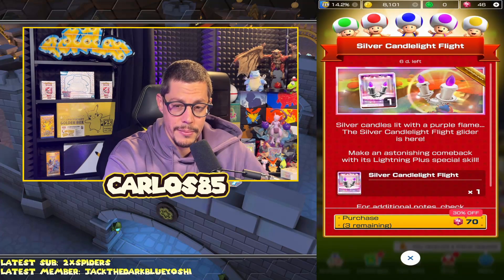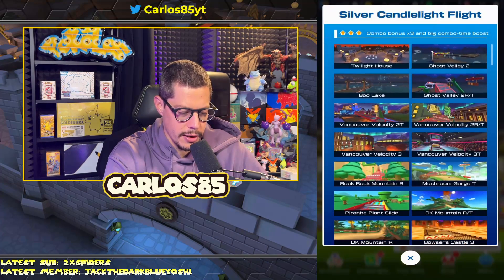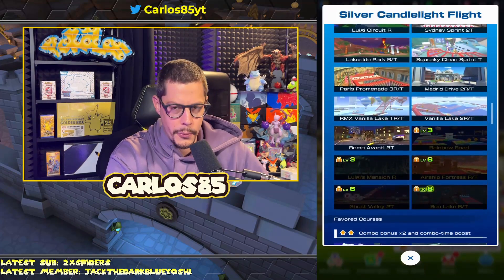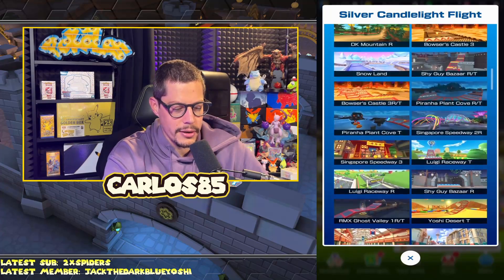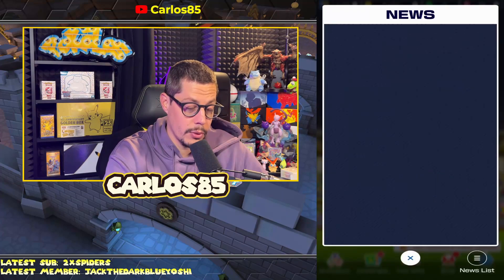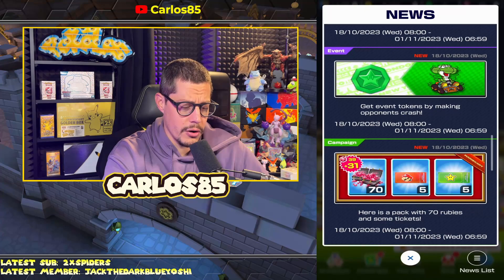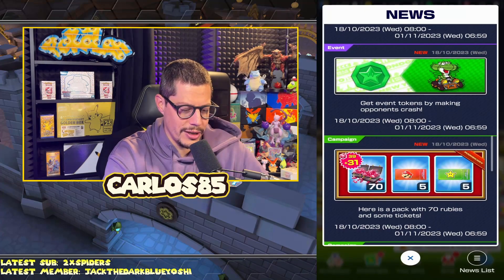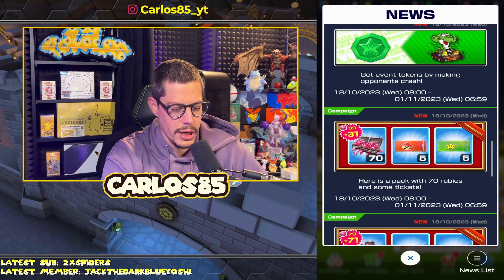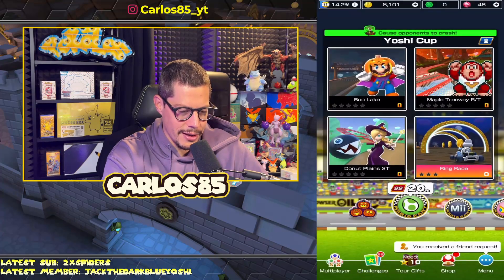The silver candlelight flight glider is absolutely a top glider — lightning plus, and I love lightning plus. It has a lot of tracks. I haven't upgraded it yet but it can be useful for a lot of accounts, so think about getting it for 70 rubies. Event tokens by making opponents crash is quite easy — good because we can grind with coinbox drivers.